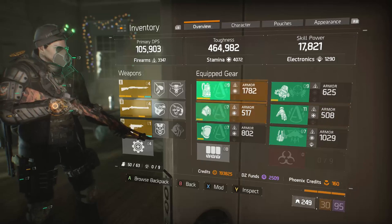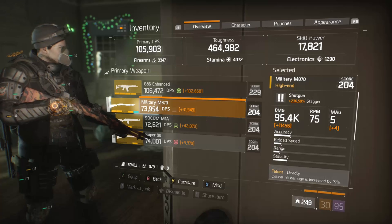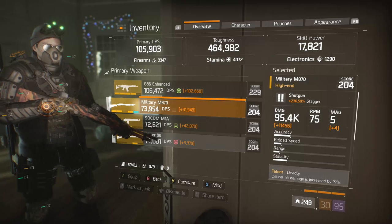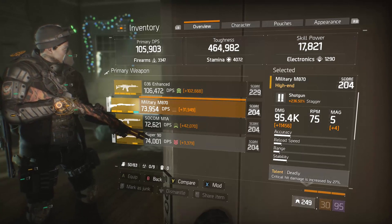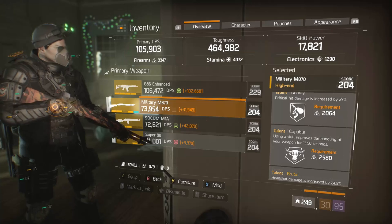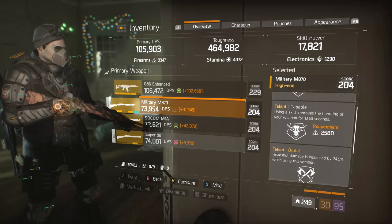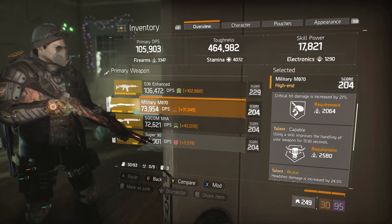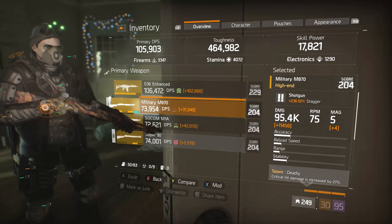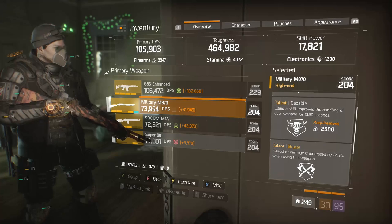That's an overview of the gear. The two guns I'm using with the four-piece Alpha Bridge — I get all six talents. This is a military M870, a 204. This could be much better with a 229 version for much more base damage. This one has deadly, capable, and brutal. I would prefer capable to be in the third slot and be competent instead. Capable is not something you're really going to take advantage of with a shotgun build, but the main element I'm considering is the fairly high base damage for a 204 — it's a great roll — and having both deadly and brutal on the same gun is very nice.